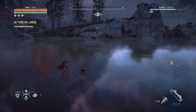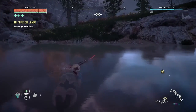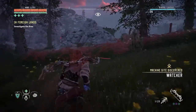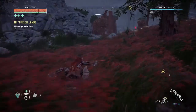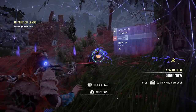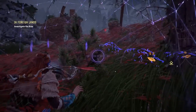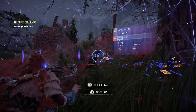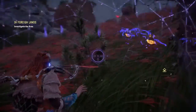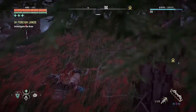Dang, this water is cold. All right, what do we got over here? We got some machines — Snap Maw. Two of them. Level 20. Three of them. Wow. Well, I'm guessing they're going to want us to take these guys out. And if not — too bad — we're going to do it anyway.